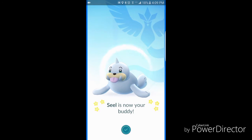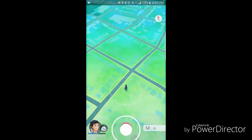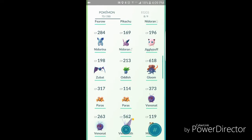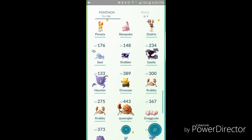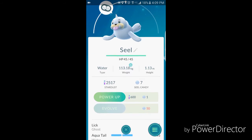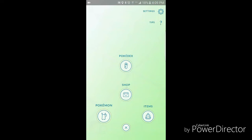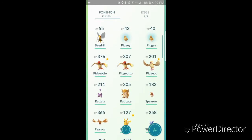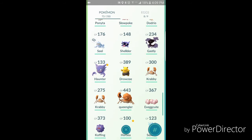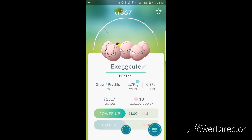Let's say I want some more Snorlax Candies, but I don't have a lot. The only amount of Snorlax Candies I have right now is seven, and I need fifty to evolve. Or maybe I would do my Igglybuff — I actually got it from an egg. I didn't really catch it, I just got it from an egg.